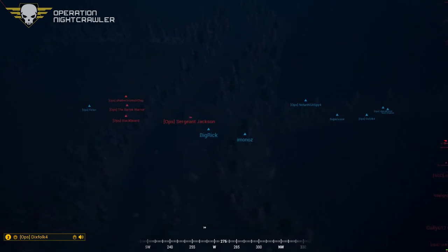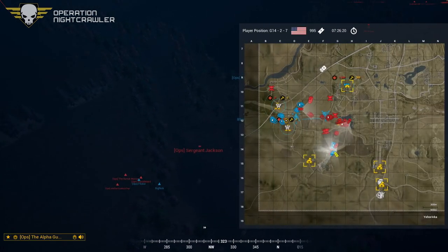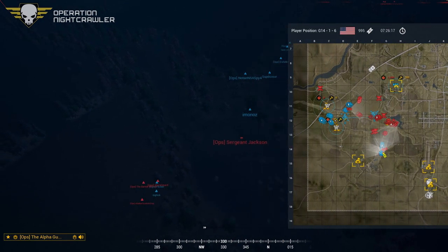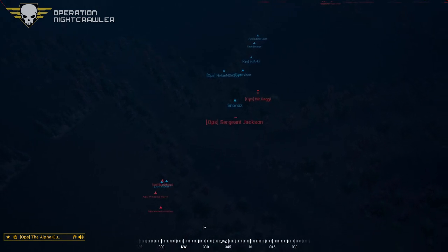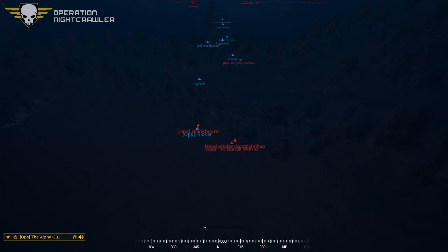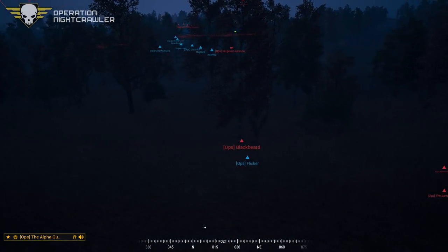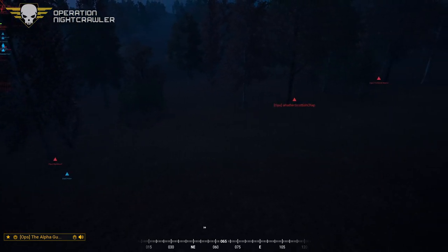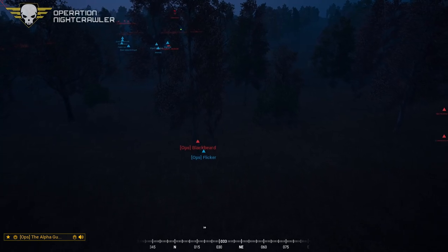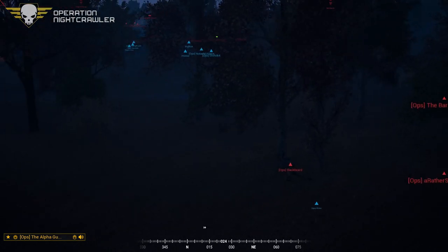It looks like the American team is just falling back in general — and falling back right into Blackbeard. But Blackbeard is saying he needs to get into a better position because they are caught out in the open. Their heading is straight for that three-man team. Now they're setting up. It seems like the Americans went wide — probably flanking elements. One squad is now pushing east down the trench line to try to secure Gulf 12.